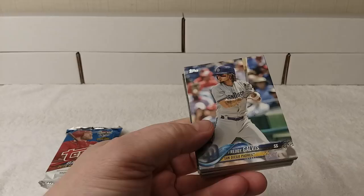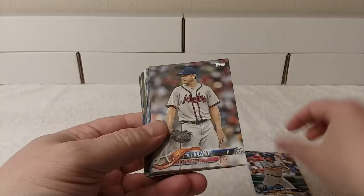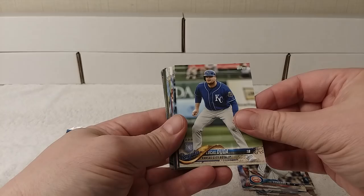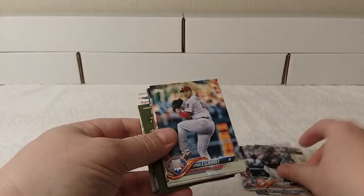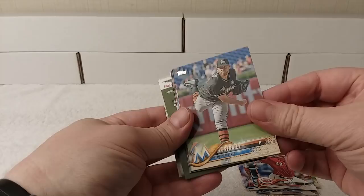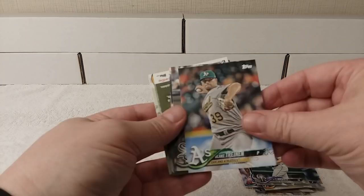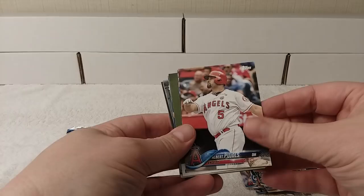There's Freddy Galvez with the Padres, Scott Kazmier, Chad Green, C.J. Krohn, Jesse Chavez, Carl Edwards Jr., Lucas Duda, Jose Ramirez, Jared Eickhoff, Jared Hughes, Dan Straley, Justin Moore, Jason Hamill, D.J. LeMahieu, Blake Traynor, Matt Davidson, Albert Pujols.